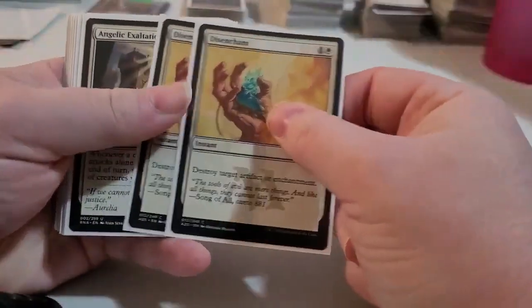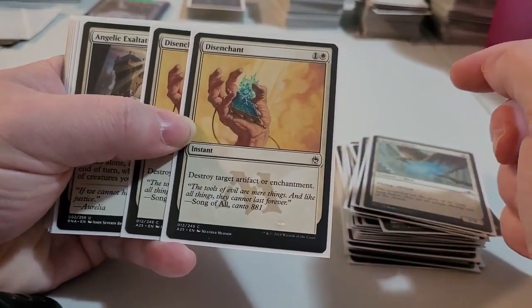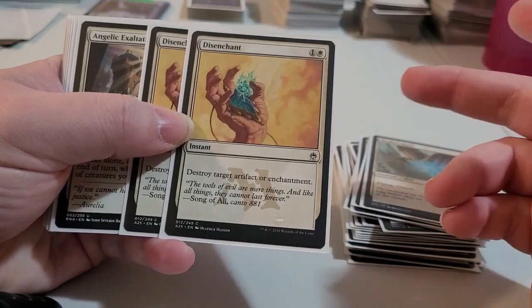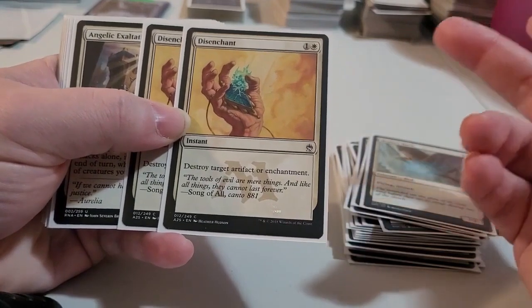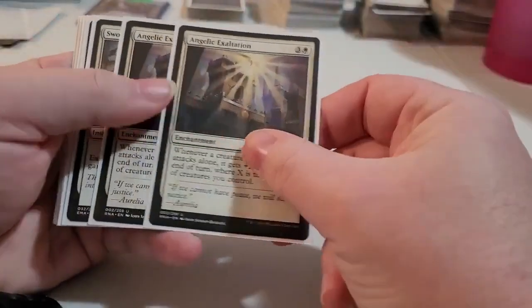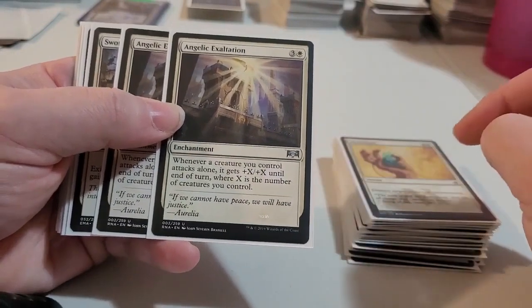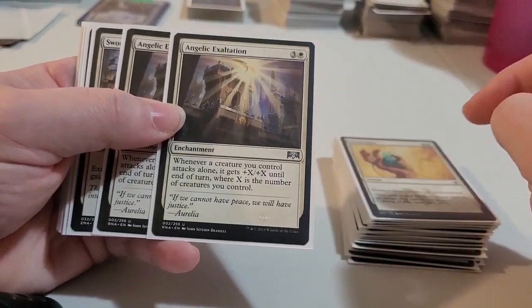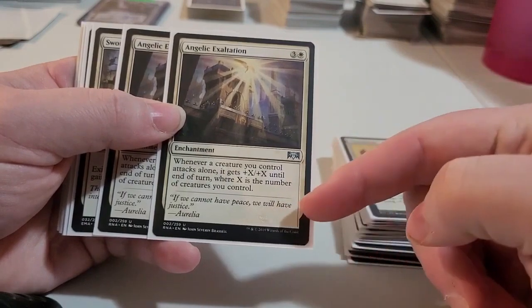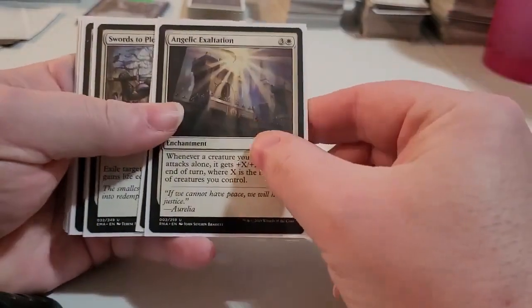Then you've got Disenchant, just to get rid of that pesky artifact or enchantment that's in play affecting what you want to do — say they've got Underworld Dreams on you or something like that, you can get rid of it. I've put these ones in here because if you do have a number of creatures out on the board, giving your creatures +X/+X until end of turn, where X is the number of creatures you control, is pretty decent as well.